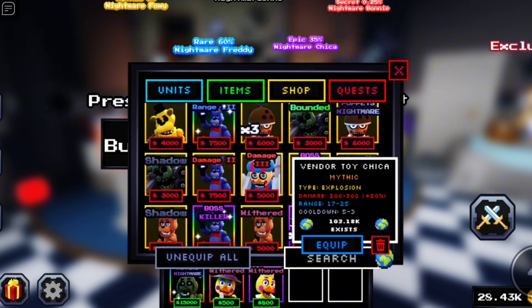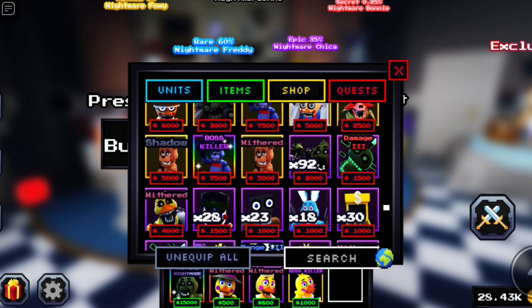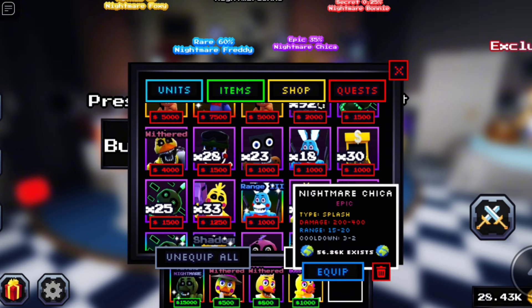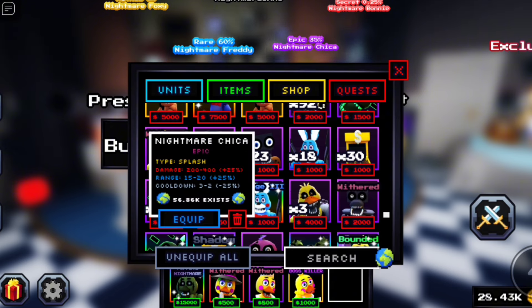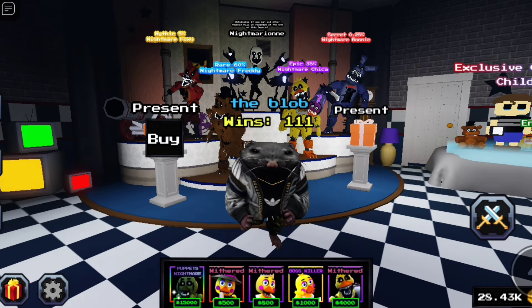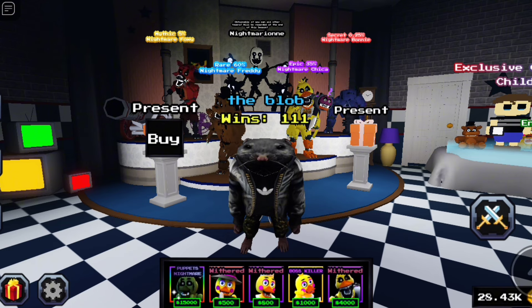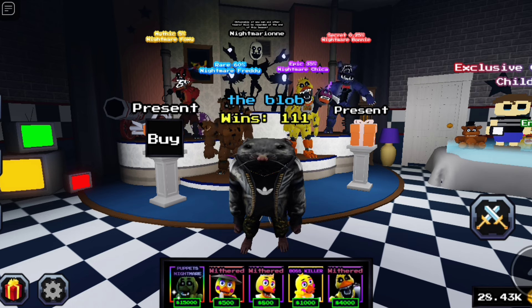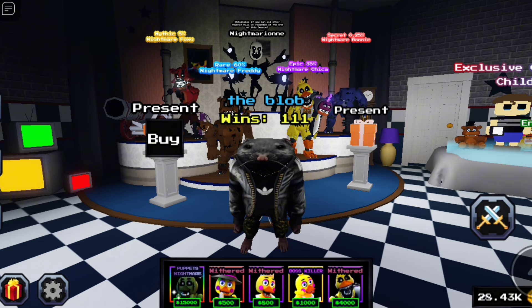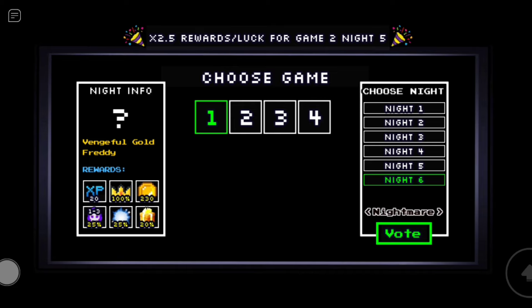What else do we got? You can get this — vendor toy Chica — alright. And then one last toy Chica, or it doesn't need to be a toy Chica, just a Chica. We can get nightmare Chica. Alright guys, this is the team. Now we're gonna try to beat game one night six because I have two secrets and one of them is starter. I don't think I can do game two night six, so we're gonna try game one night six.